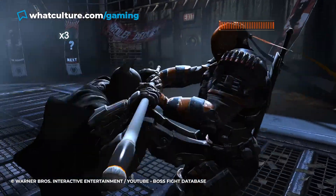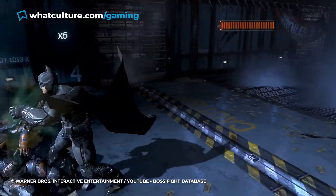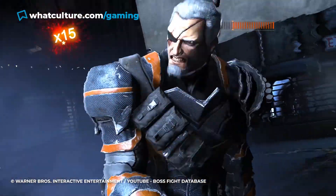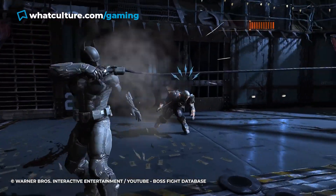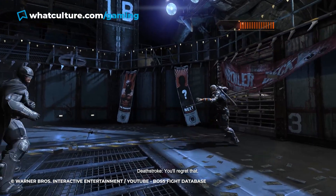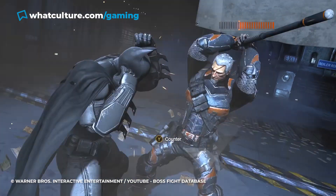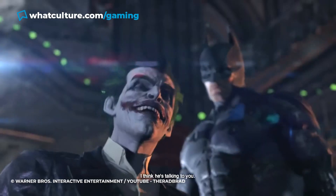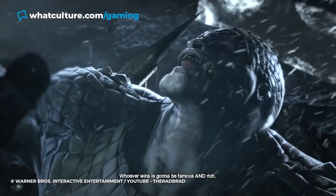Wailing on the assassin is all well and good, but if you don't have your counters timed out right, you're going to have a pretty rough time. In the second phase, Deathstroke doesn't hold back, and if you slip up, it's curtains for the Caped Crusader, as missing too many counters will result in a game over. The battle is slow and arduous at the best of times, and culminates in Deathstroke throwing explosive canisters that need to be caught mid-air. Not only is this an early boss fight in the game, Deathstroke is the first of eight assassins that Batman has to contend with. Talk about a disappointing Christmas gift.